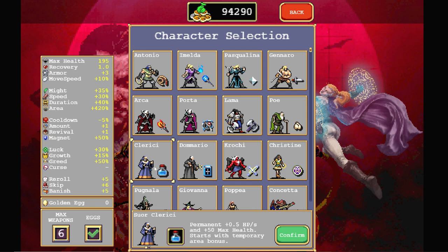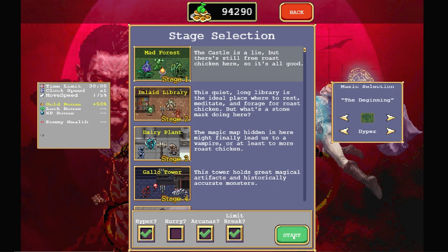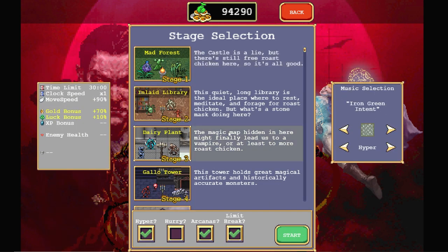Her ability is that she gets a permanent half health regeneration per second and 50 whole more hit points. That's really not super great, mainly because I prefer offense over defense. She starts with a temporary area bonus that shrinks every time she levels up, and that's what helps her get going. I don't think she's a very good character, just based on things.